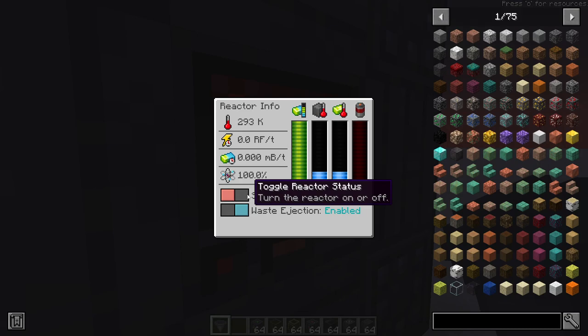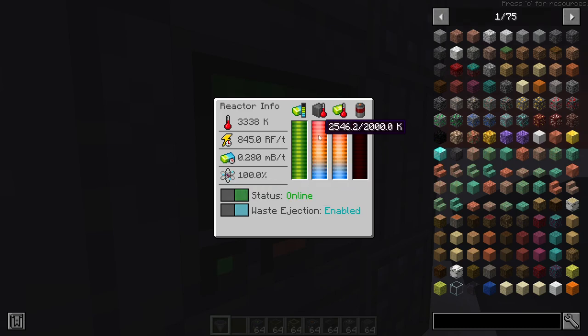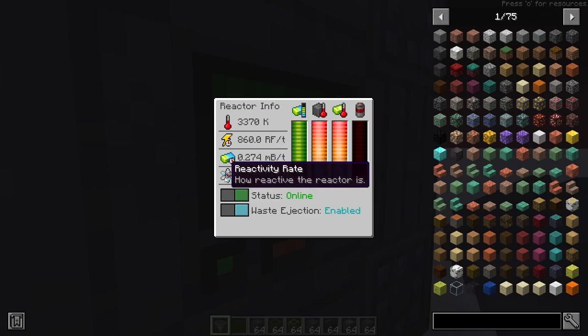Now press this button to activate the reactor. You can turn it on and off at any time. You see how the temperatures are going up? You always want to keep those temperatures down, or else that'll lead to the radioactivity rate going up, which determines how much fuel you're consuming. At this rate you're going through 0.2 millibuckets, which is not bad — but you still want to keep that down to make sure you're not burning through fuel too fast.